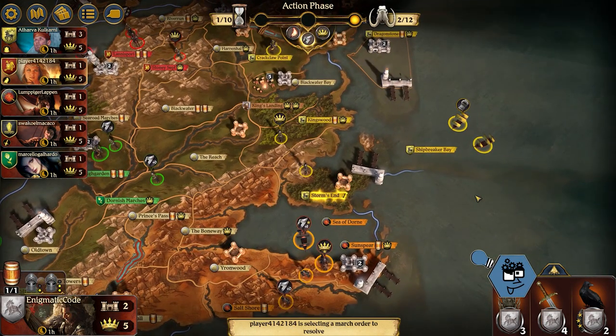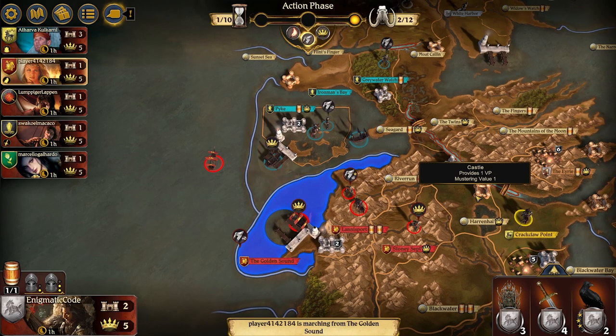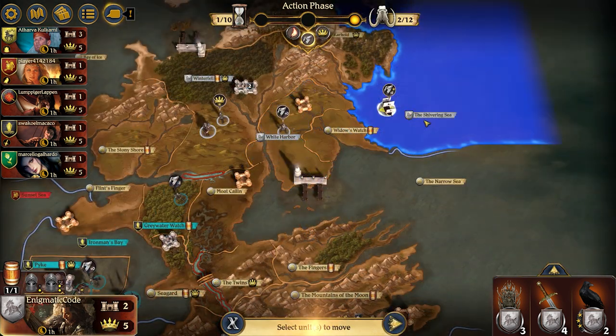Baratheon immediately moves into Crackcloth Point along with Storm's End, and a round one taking of Storm's End is very aggressive towards Martell, who has that mustering ready to go to fight back. Round one, Lannister going for Sunset Sea — this is really not going to go well with Greyjoys. That does pull some of the aggression from Greyjoys off of me and towards Lannister.